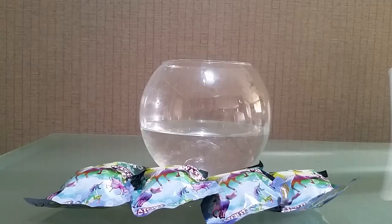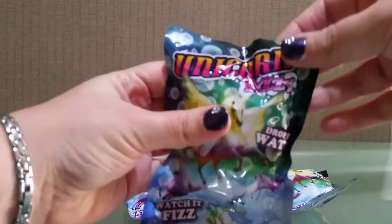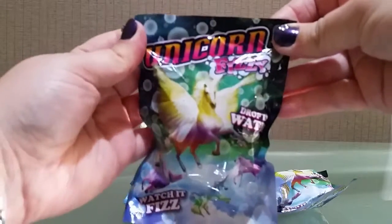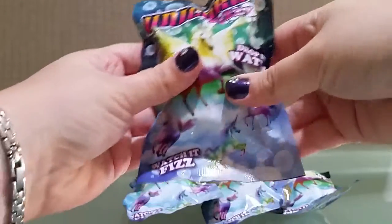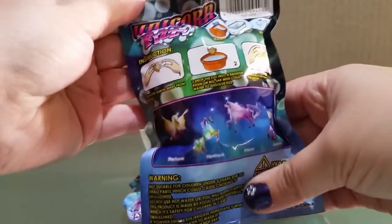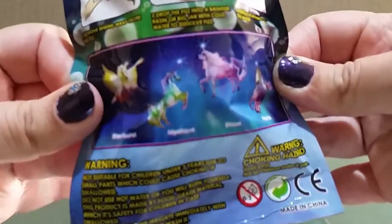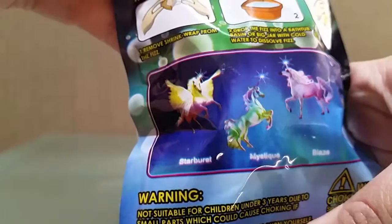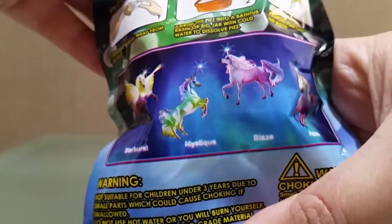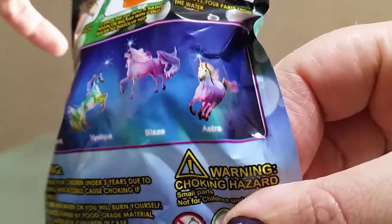Hi guys and welcome back to my channel! Today we're going to have a look at these unicorn fizzies — you drop them in water and watch them fizz. It shows you what to do and here are the four you can get: there's Starburst, Mystique, Blaze, and Astra.